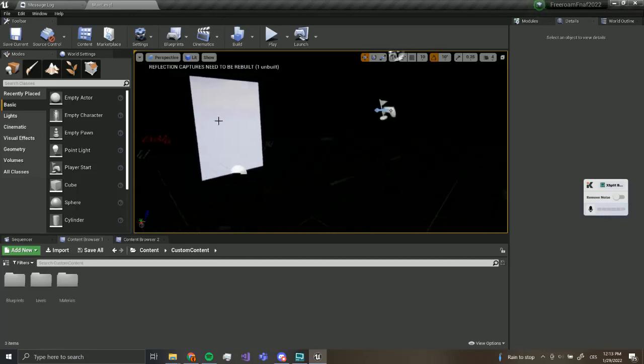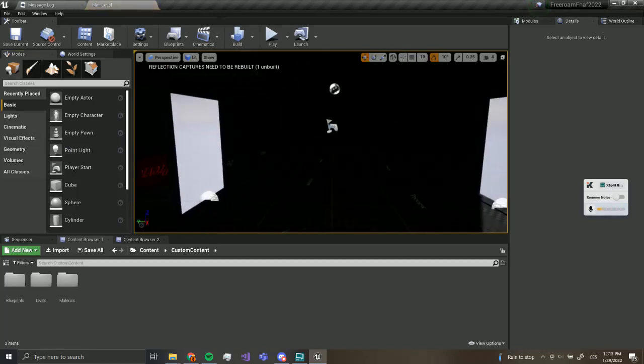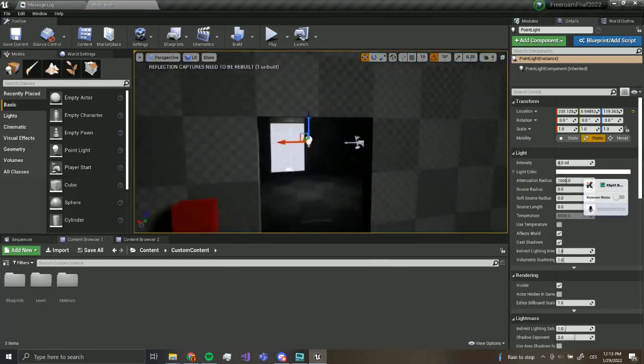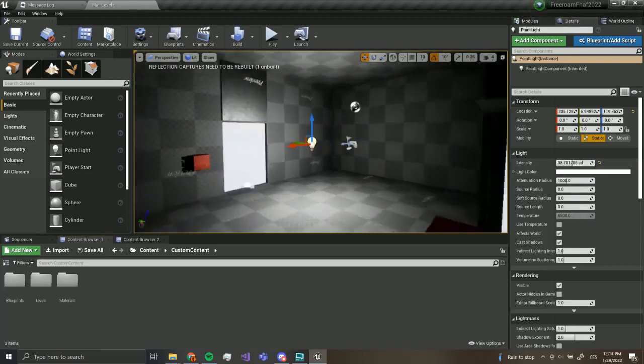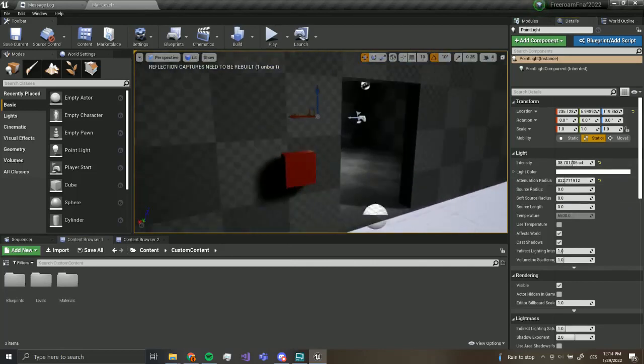It's kind of dark in here, so I think we can drag a light in here. I like this — nice. I'm going to increase the intensity and decrease the radius, like this.